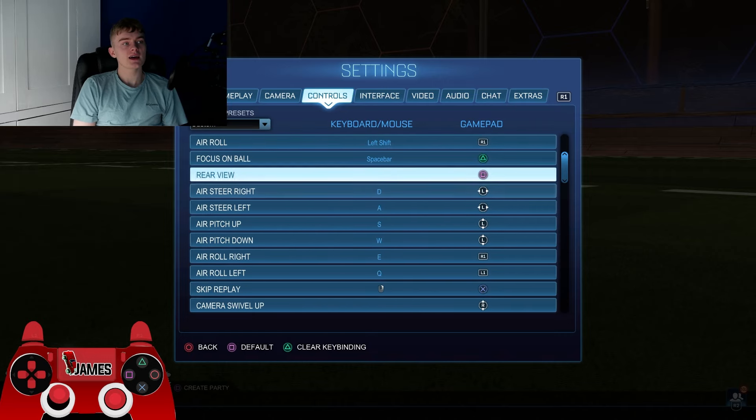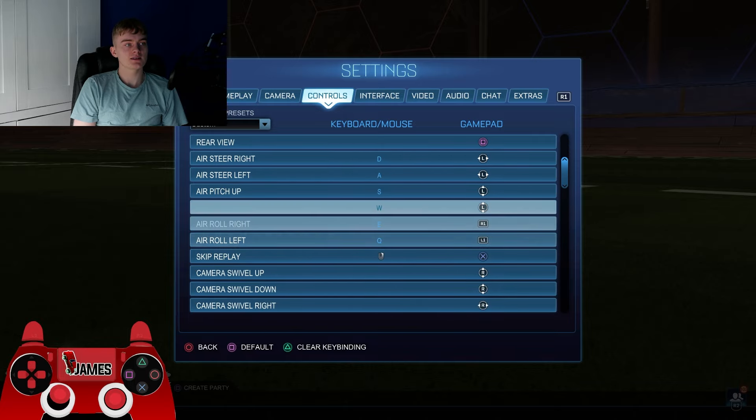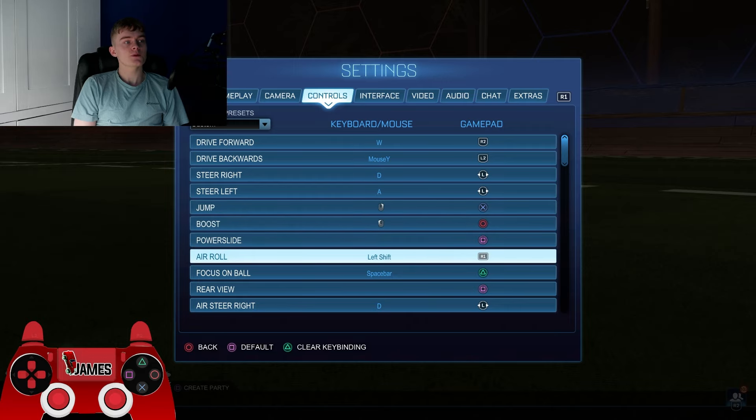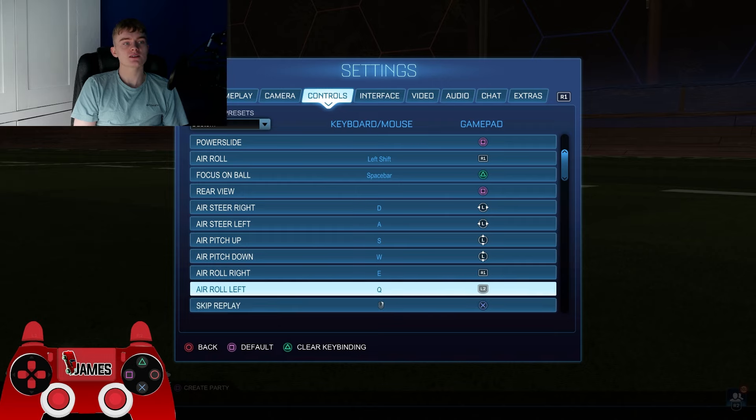His air roll left is on L2. I don't really understand fully why it's on L2 since that's the brake button, but it's obviously his setting at the end of the day. So his air roll left is on L2 — and that's all of his key binds.